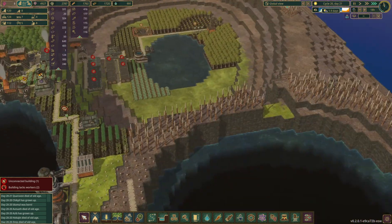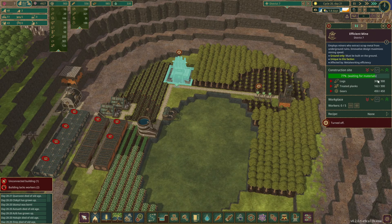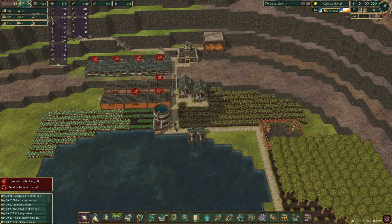Now we are getting really close on this guy. We have all the logs, all the gears - it's just the rooted planks that are taking a little bit longer. But we're really close. I'll get them to dump a bunch of stuff in there.